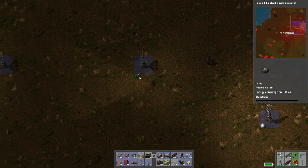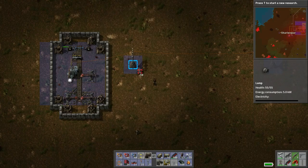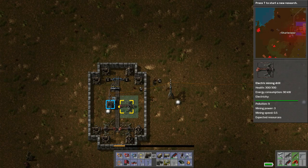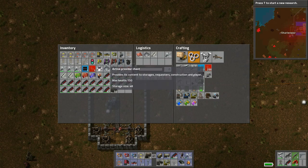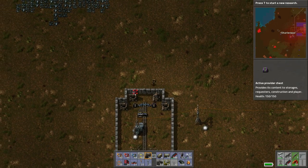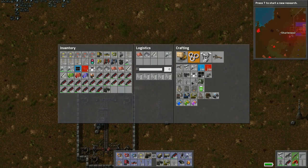Okay, this is the straight section. These need to be passive providers or active providers. One, two — oops. Alright, then we need to extend the robo network. Will we be able to do that?